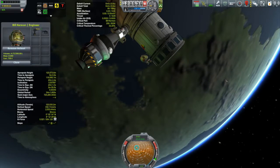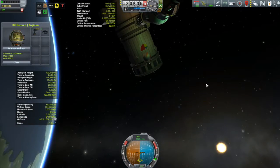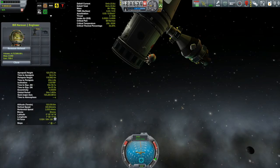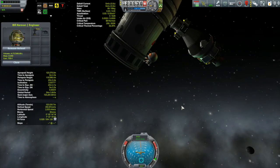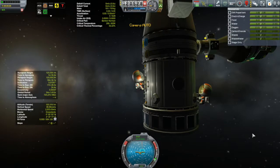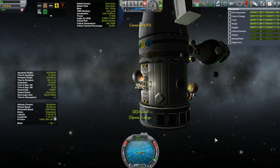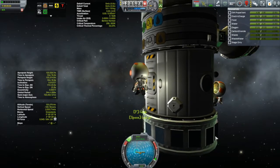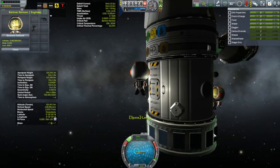But that's not the main thing I want to do. The main thing I want to do is actually attach a docking port down here at the end so that I can attach further modules. Bill's just going to hang on because he won't be able to do this by himself. So we're going to send out Bartner, and Bartner is going to be our Sherpa. And what does every Sherpa need? An oversized backpack.